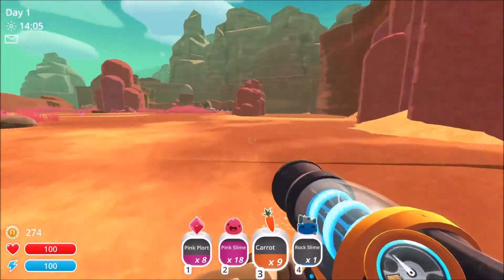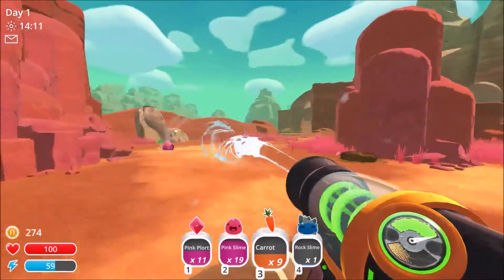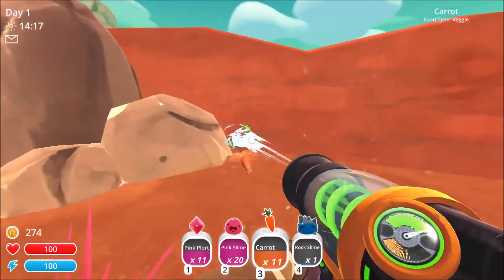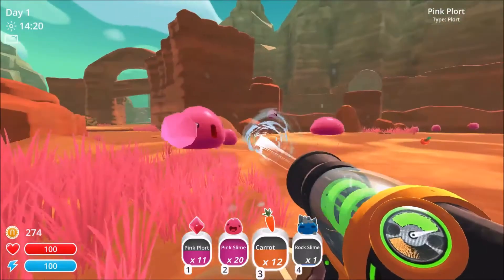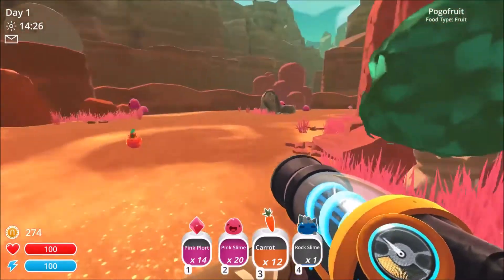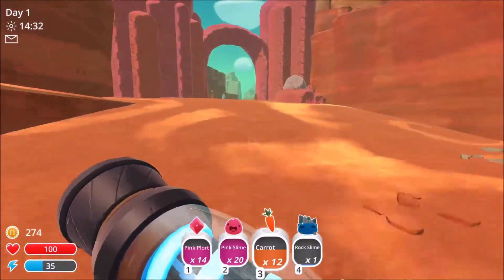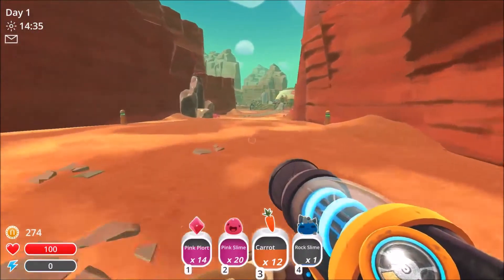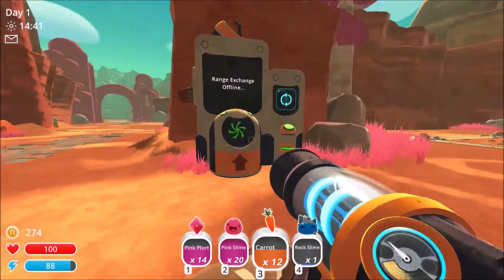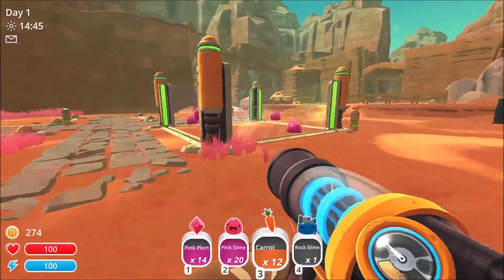Oh, I'm all full. I can get more pink plorts and more pink slimes, and carrots, but otherwise I'm pretty well full. I think that Largo was formed when... alright, let's head back to our ranch. I don't know how many of these guys you can keep in a corral at a time — we'll find out. Range exchange offline — I don't know what the range exchange is.